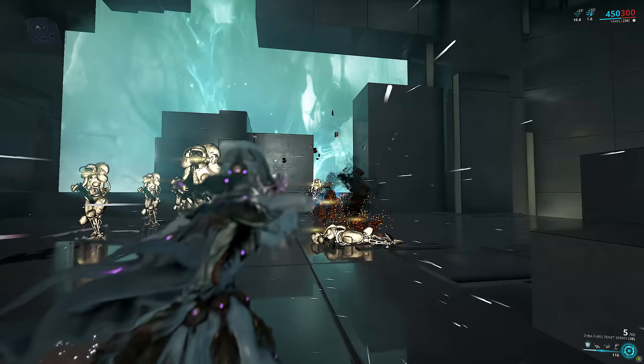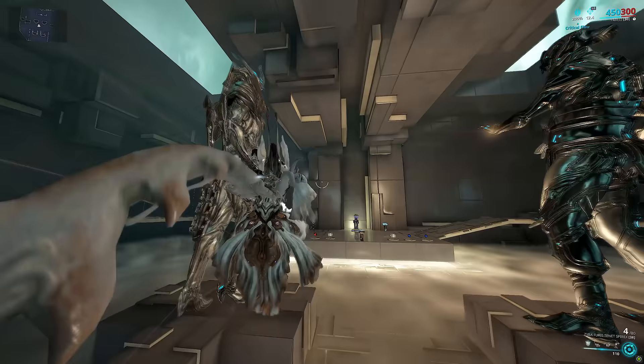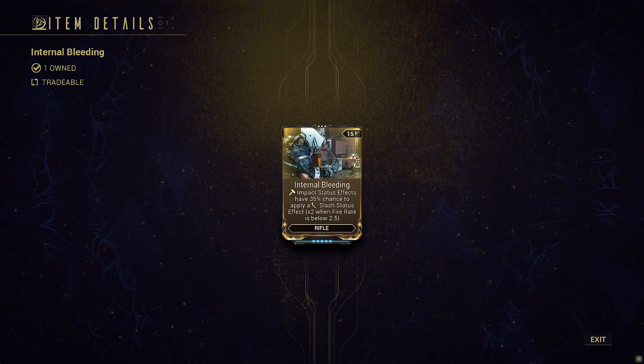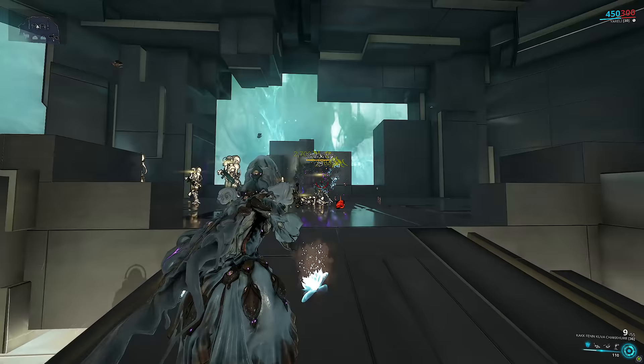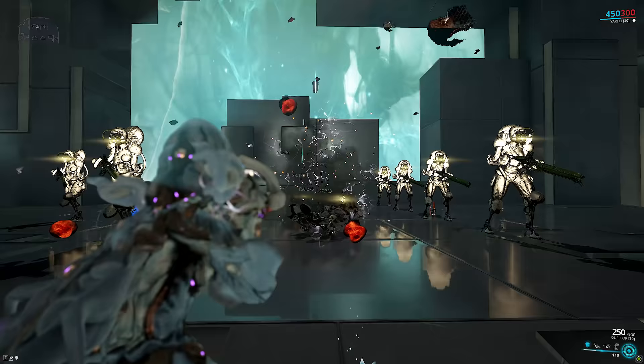This pistol currently has the highest shared status and critical chance of any secondary in the game. It also came out with the Sisters of Parvos mainline that introduced the Galvanized mods, which are a game changer. You may remember when the Hemorrhage and Internal Bleeding mods first came out, some really hot picks for the rifles included Kuva Chakir, Daiku, and Queller. Each of these primaries have forced impact procs, meaning they had extremely strong slash potential.